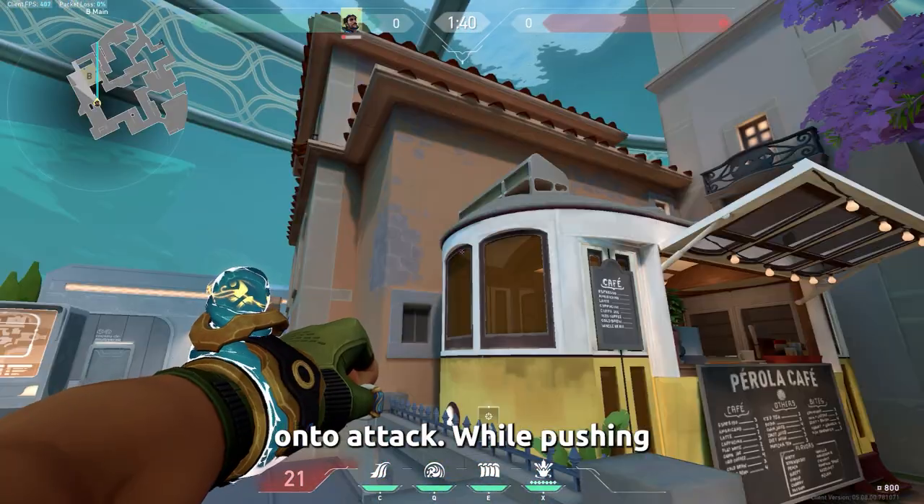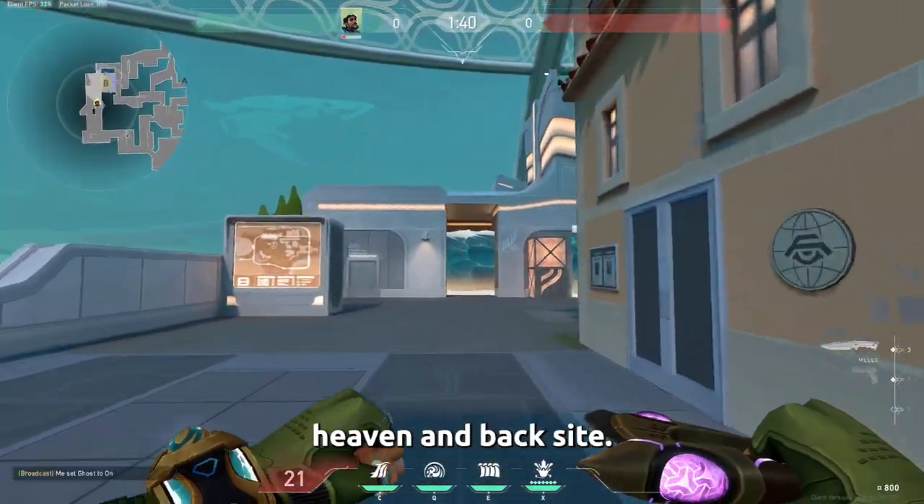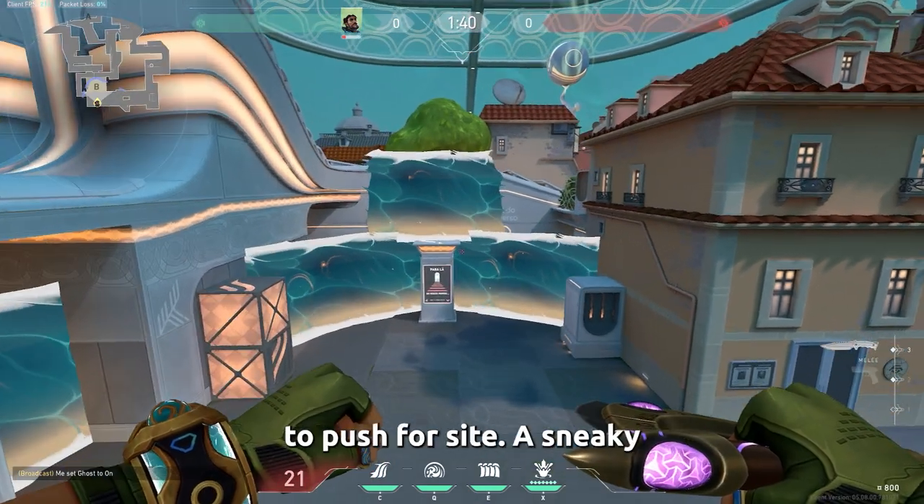On to attack. While pushing B, cast the wall through the building over B side, heaven, and back side. Now you have the time and space to push for site.